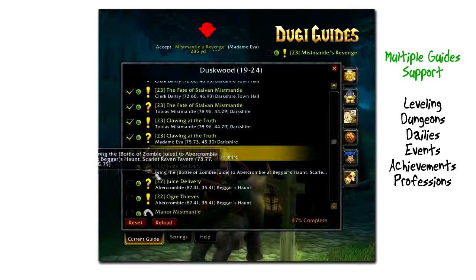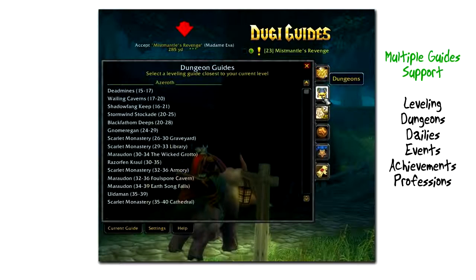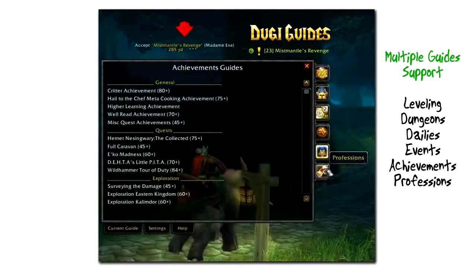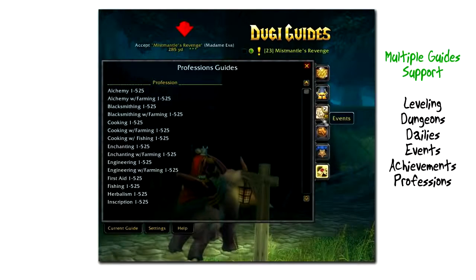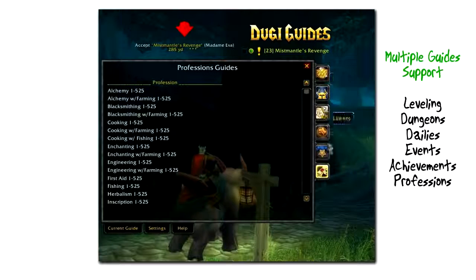DoogieGuides are also the first guide to introduce multiple guide support, including a leveling guide, dungeon guide, dailies guide, events guide, achievements, and also an in-game profession guide. You can find more information about all our guides by clicking the link at the top of our page.